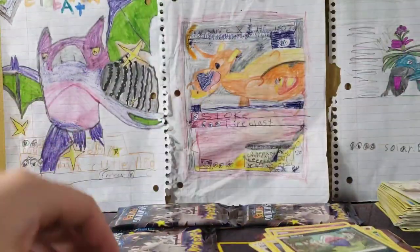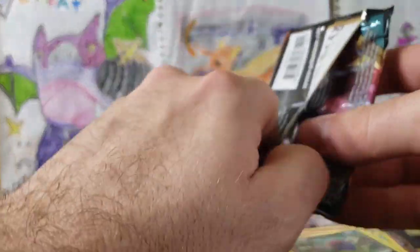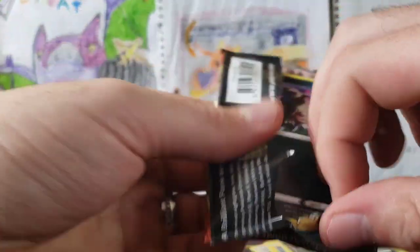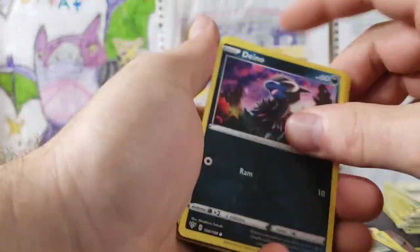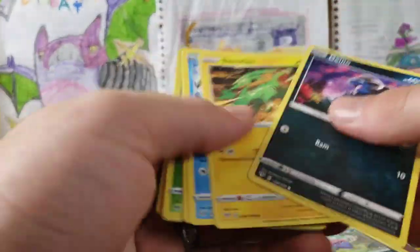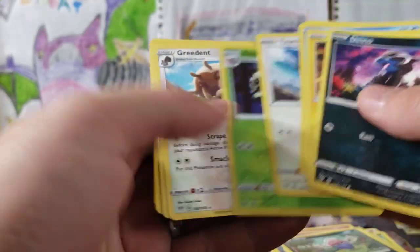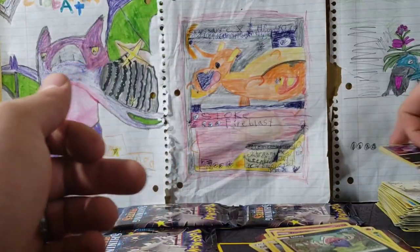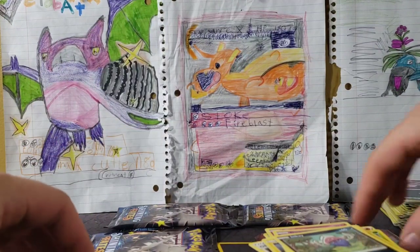Let's open Darkness Ablaze. Ton of Shining Fates to get into too. Oh no! Not this — Darkness Ablaze, you're doing us dirty. We've got an Accelgor and a Greedent Regular Rare. The code card was the other way, so we couldn't have any fun with that.